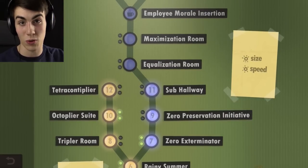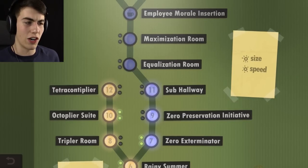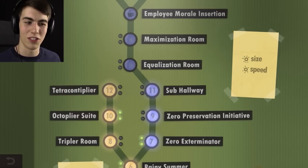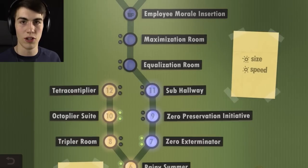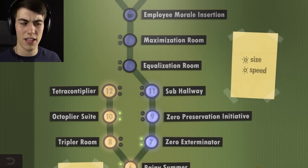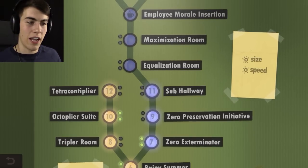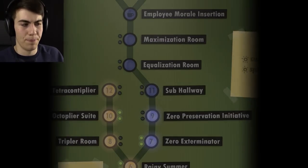Hello everyone and welcome back to Human Resource Machine. I had a ton of fun the first time I played this game so I wanted to make a second video on it. We're currently at Sub Hallway and Tetracontiplier. There were people getting mad at me in the comments for not going to the right floors. There are two paths: you go 8, 10, and 12 on one path and 7, 9, and 11 on the other. Today we're gonna do Sub Hallway first, then Tetracontiplier, and then it branches off again. It's probably gonna get super hard today.